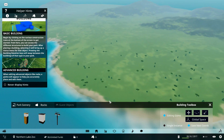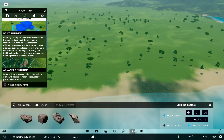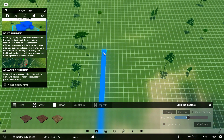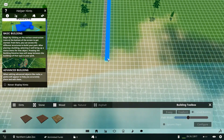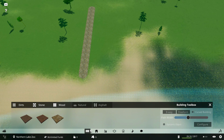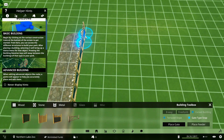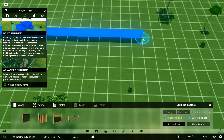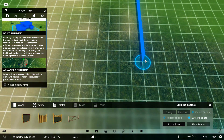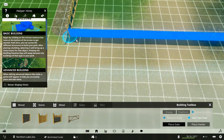We're just going to build close to the coast here. We'll build a stone path and then build big exhibits for these dinosaurs. For the first exhibit we're going to use a wooden fence — bring it all the way up to the top, across, and down to form the enclosure.